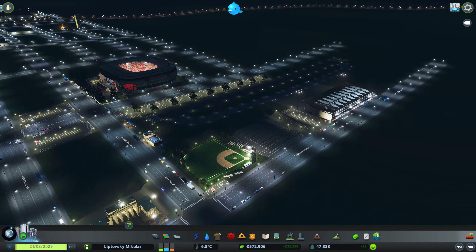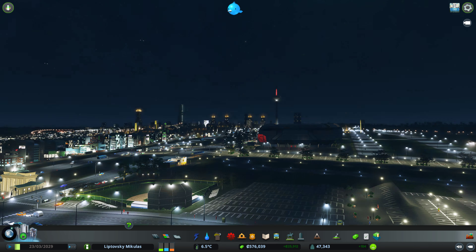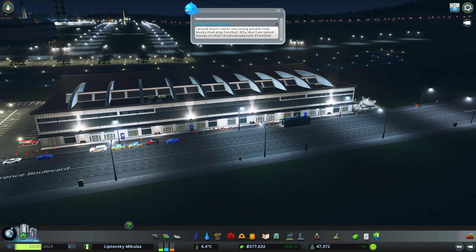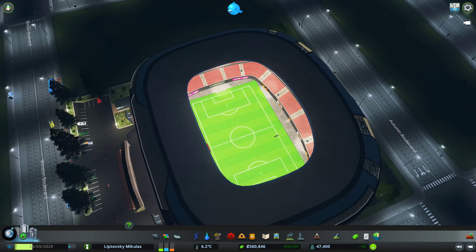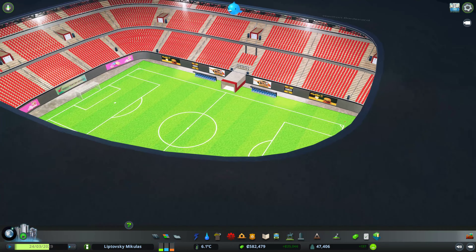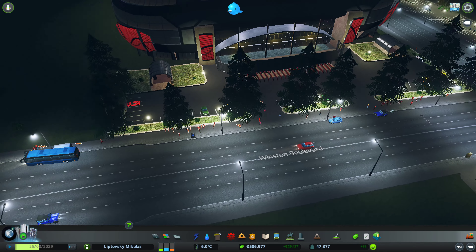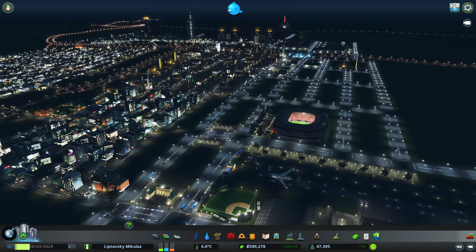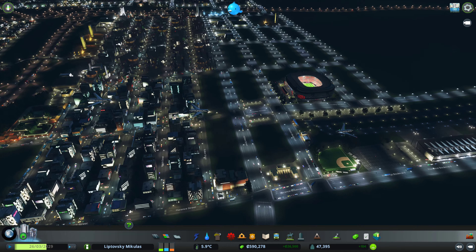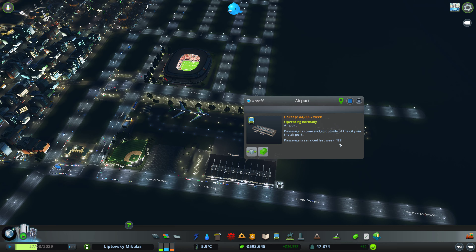Let's not forget we also have the airport now, which at the moment doesn't seem too busy - there's maybe four planes but nothing on the ground. It's night here so we can't expect miracles. We also have the stadium now, which at night nobody's training or playing, but sooner or later we'll see actual games. If we win as a team we also get 200,000 in money and the ticket sales too. Out of nowhere many planes are coming down - 122 visitors last week, that's not bad.